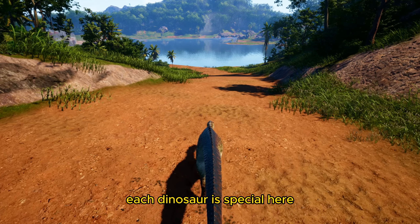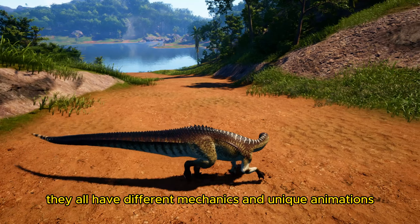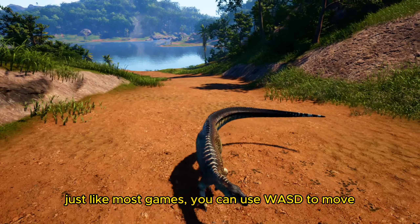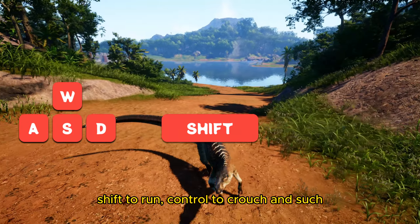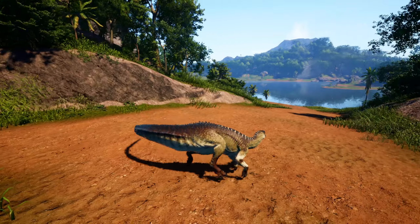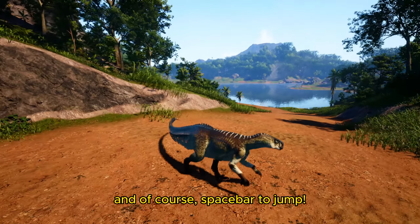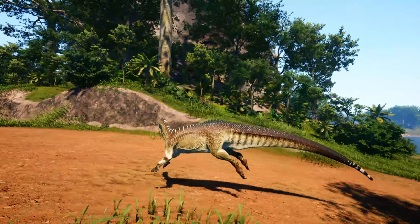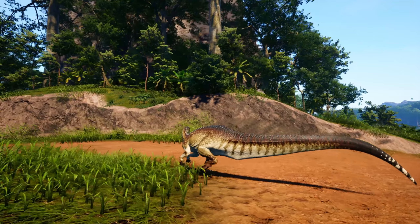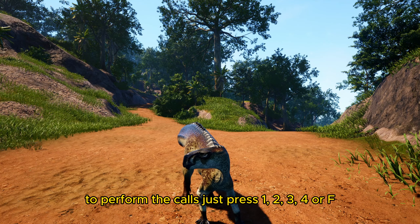Each dinosaur is special here — they all have different mechanics and unique animations. Just like most games, you can use WASD to move, Shift to run, Ctrl to crouch, and Space to jump. To perform calls, just press 1, 2, 3, 4, or F.